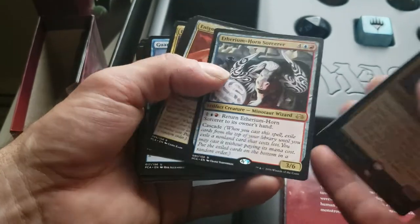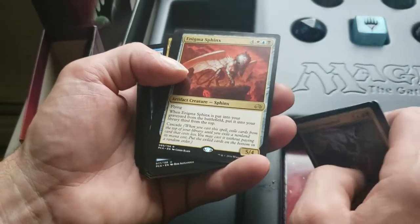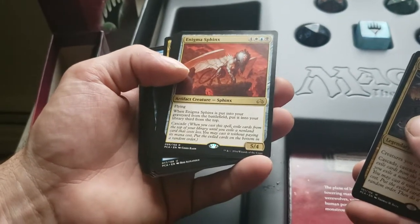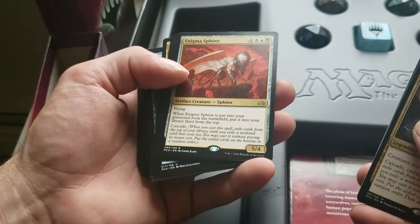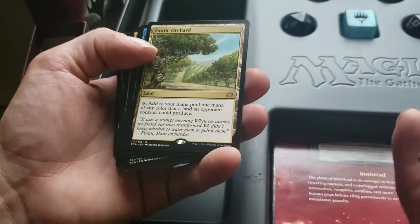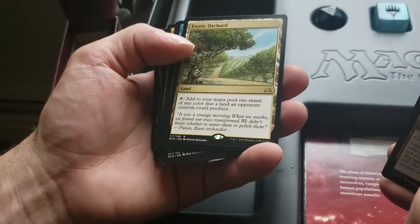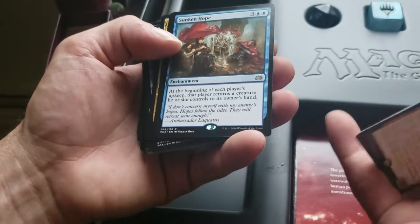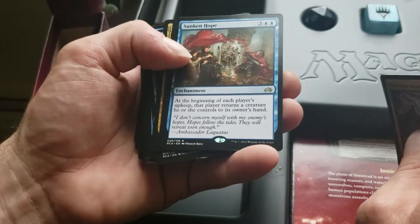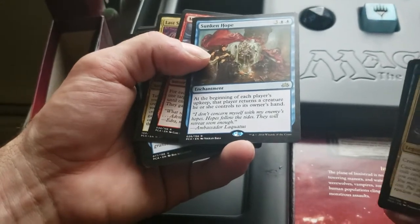Enigma Sphinx — another 7-caster, a 5/4 flyer. When Enigma Sphinx is put into your graveyard from the battlefield, put it into your library third from the top, and Cascade. That could be really rude. An Exotic Orchard — add to your mana pool one mana of any color that a land an opponent controls could produce. Sunken Hope — an enchantment, at the beginning of each player's upkeep that player returns a creature they control to their hand. So with Cascade, you can just start playing them and dropping them quickly.